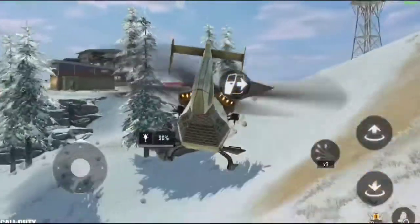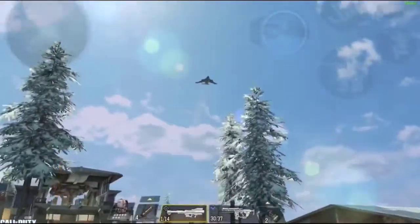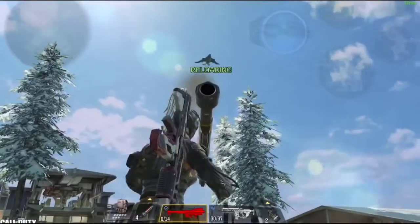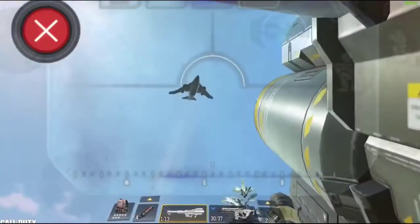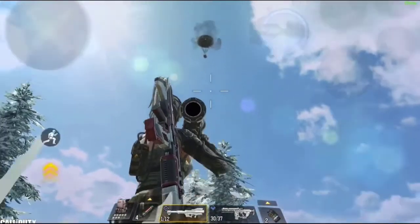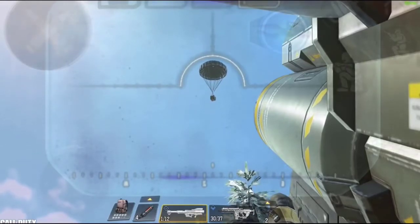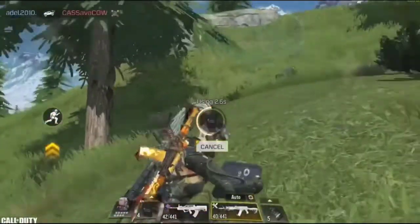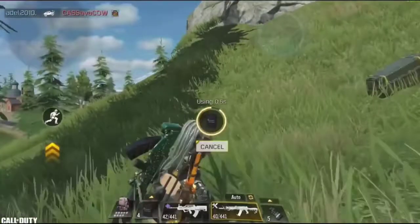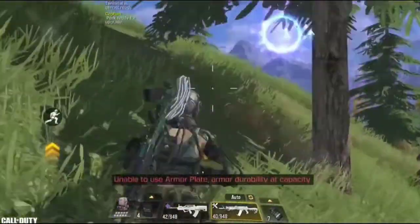They also changed the number of FHJ rockets needed to destroy airdrop flights. Last season it was random — sometimes 3 rockets, sometimes 5, and sometimes you couldn't destroy it at all. Now it's back to normal: you only need 2 FHJ rockets to bring it down, and destroying these flights lets you get the airdrop before everyone else. They also fixed the ninja class sound — after upgrading the ninja class, the user won't be able to hear their own footsteps.